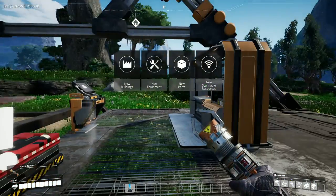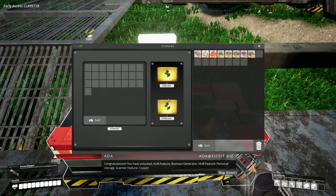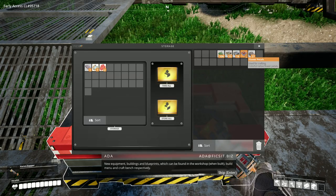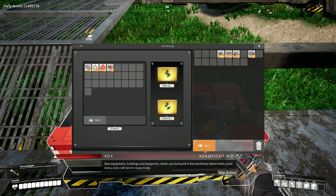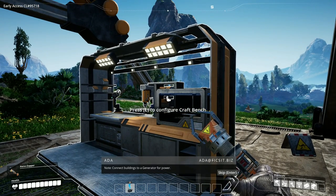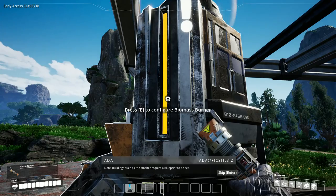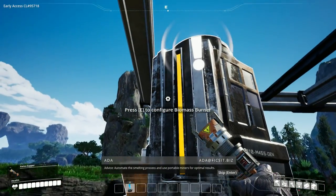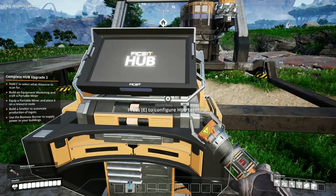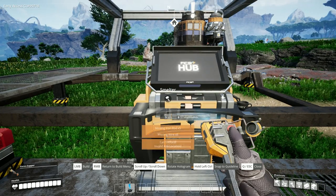New email received — new buildings, new equipment, new parts, new scannable things. You have unlocked hub feature biomass generator, hub feature personal storage, and scanner feature copper. Sixth objective: connect buildings to a generator for power. Buildings such as the smelter require a blueprint to be set. Automate the smelting process and use portable miners for optimal results. I will do that, but I can't yet because I need to upgrade things. I can build a smelter — I shall smelt. Missing: iron rod and wire. So I'm going to scan for the copper.